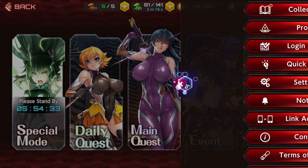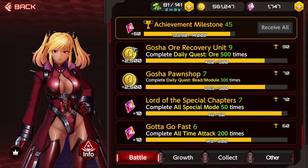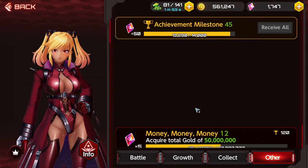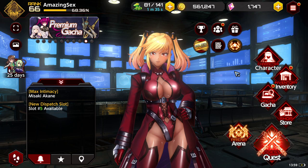The next source is achievements. Go to Achievement Milestones and you'll get gems that scale up depending on your milestone — right now I'm getting 50 per milestone. You get them across battle, growth, and collection areas. I'd say don't chase them specifically; just play the game naturally and you'll collect them over time.